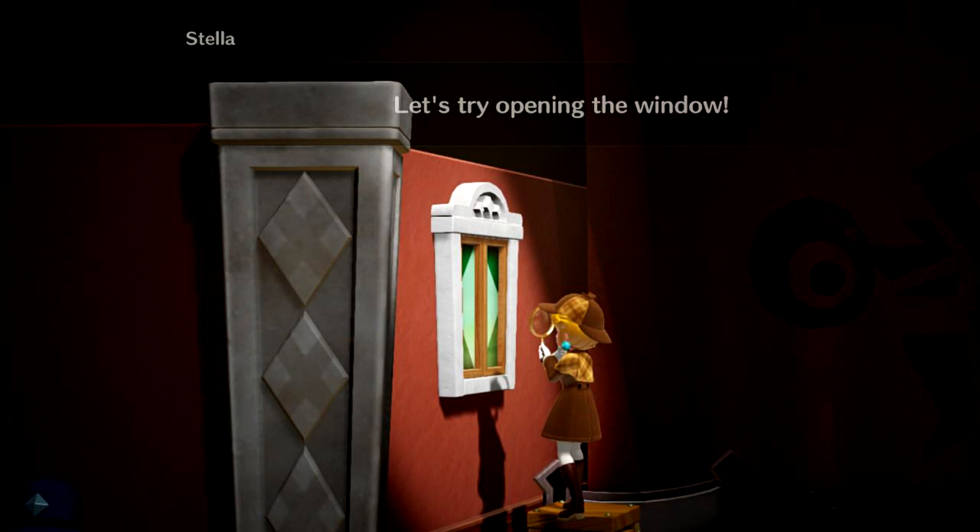You'll move through the vent behind the picture to a new part of the museum. Your goal here is to identify a couple of Sour Bunch Gang members. You can ask around for clues, or just beeline to the solution with our help: the first is the cop with the camera near the concession stand. The second is the middle statue located in the same room.